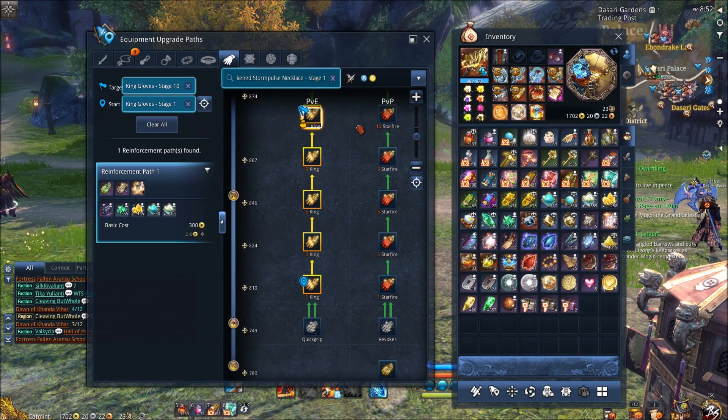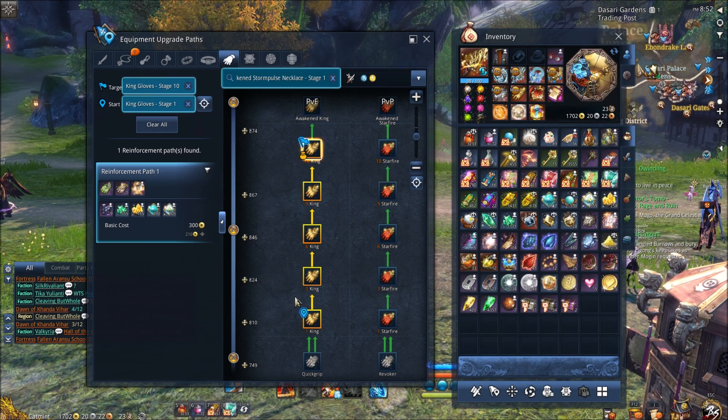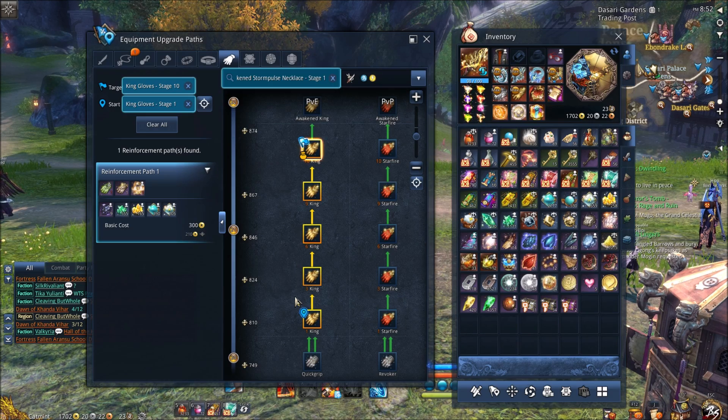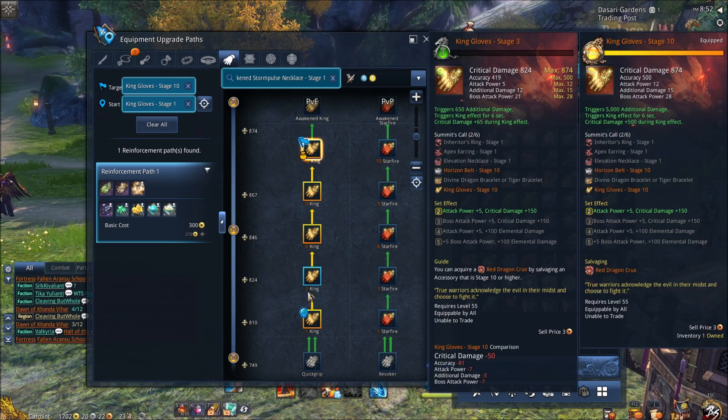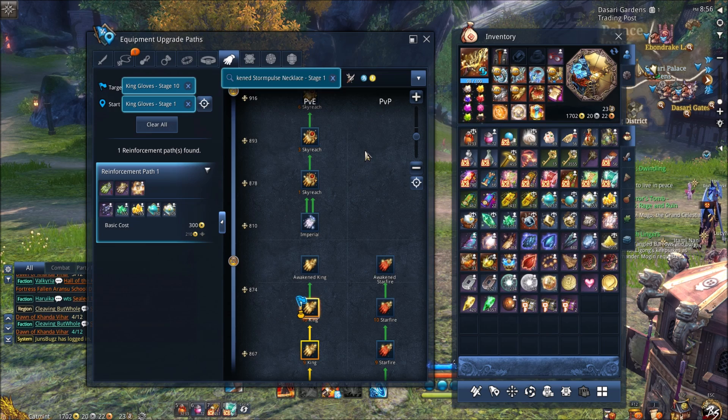The next equipment is the gloves, and they're very similar to the belt — a low priority item to upgrade. For the king gloves, if you max them to stage 10 you're really only going to get around a 5k DPS increase, and it's pretty expensive in terms of materials — hundreds of gold, tons of moonstone crystals, tons of soulstone crystals. So not really worth it.